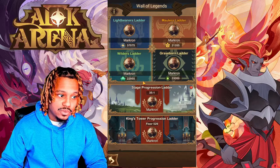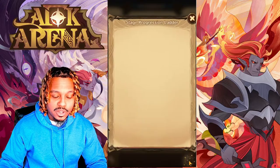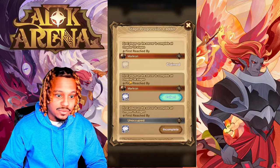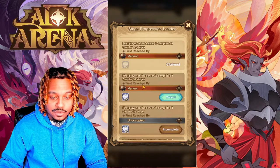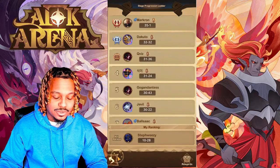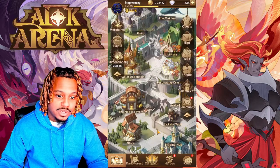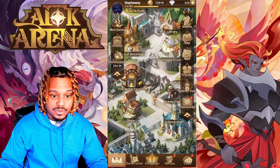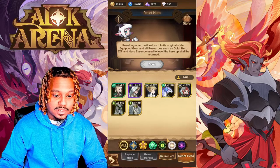Moving on from the Noble Tavern you have the Wall of Legends. This is where the best players on your server who clear things nobody has cleared before allow everyone to reap the benefit by collecting diamonds. For example, Marcron was the first player on the server to complete all Chapter 34 stages and I was able to claim 50 diamonds from that. Check this out every time you see the red notification symbol — it's free diamonds for the work of other players on your server.